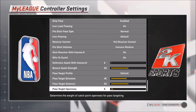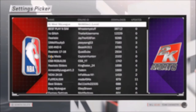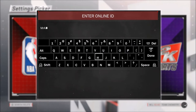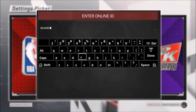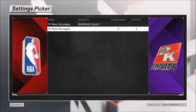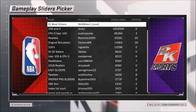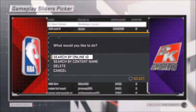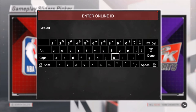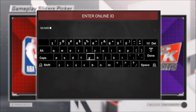I will continue to use these sliders; less ball security will help that. To find these sliders: the my league sliders — if you search up my online ID Mr. A-Miles1, you'll find RJ West my league. And you will find my gameplay sliders if you search up my online ID again; it'll be under RJ West sliders. They're in different categories, but you should be able to find both of them if you want to use these.